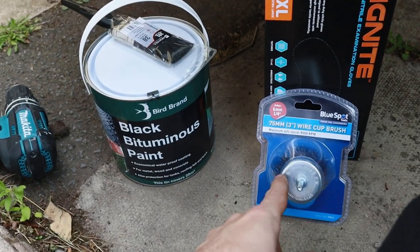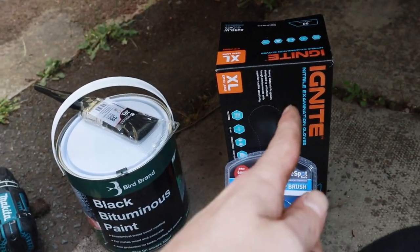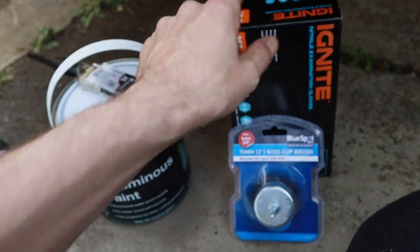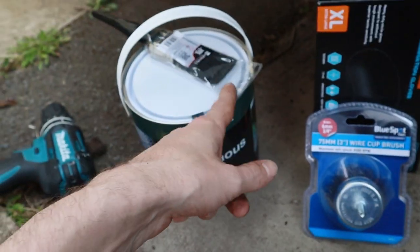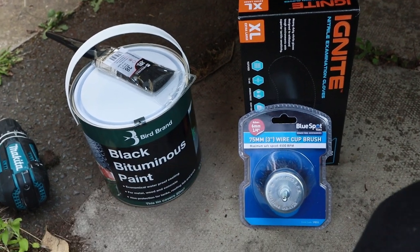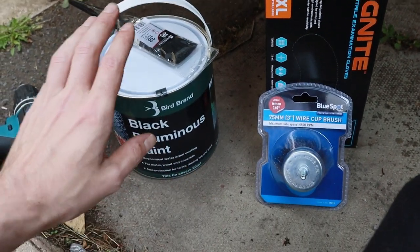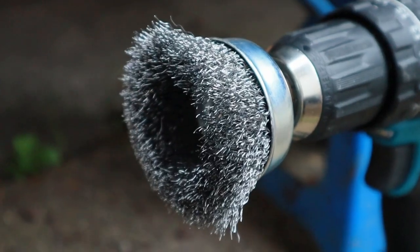This is going to be my plan of attack. I'm just going to wire wheel the crap out of it and paint bitumen on it. I've got some gloves — it was £10 for that box, I figured I'd get some. I think that was like £3, £2, that was like £10. It was really good actually. But I think we're going to need to do welding anyway, so I'm glad of all the bitumen. Nice before shot — it won't look like this in the end.